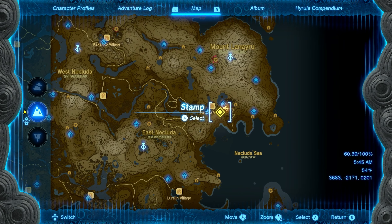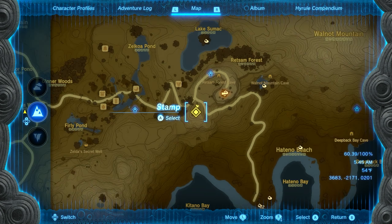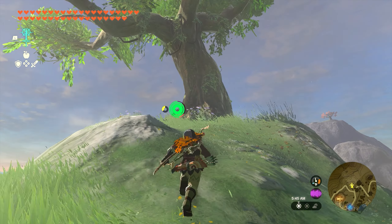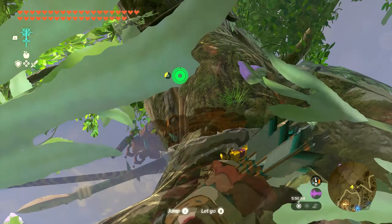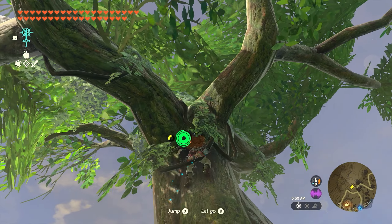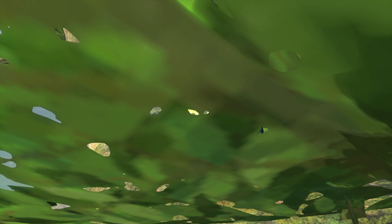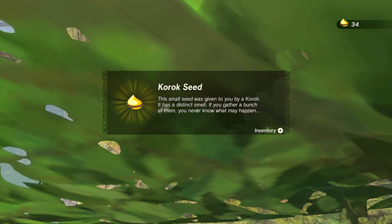Number nine is going to be found at a giant tree that's just southwest of the tower on the hill. All you need to do is climb to the top of it. There's going to be a small rock when you get up here — go ahead and pick that up. The Korok will reveal itself and you'll get seed number nine.